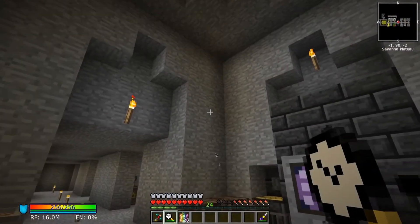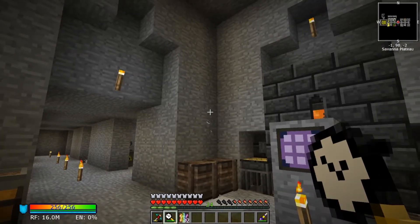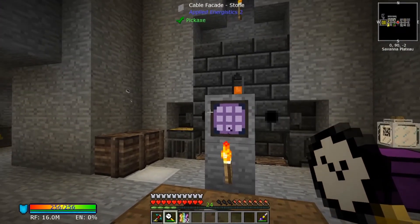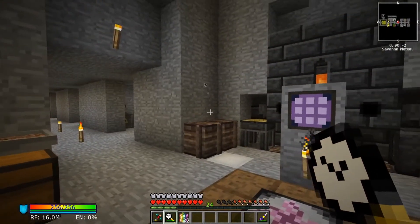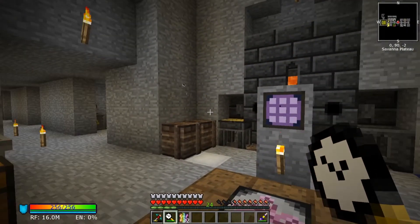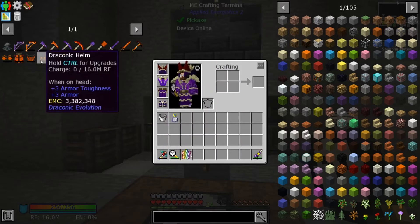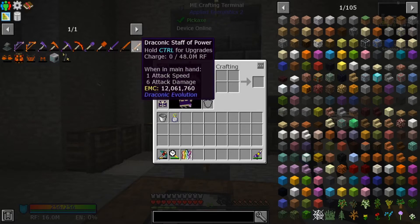Hello and welcome to episode 21 of Stone Block 2. My name is IrwillForever and today we are going to get into a little bit of upgrades and hopefully some quest chapter completions. I want to upgrade my Wyvern armor to Draconic armor and eventually get to the Draconic Staff of Power.